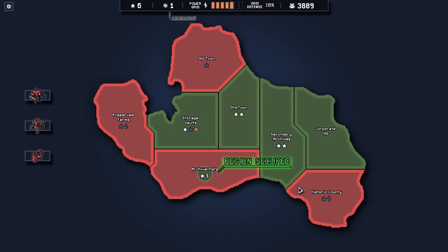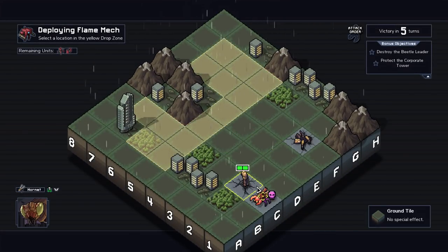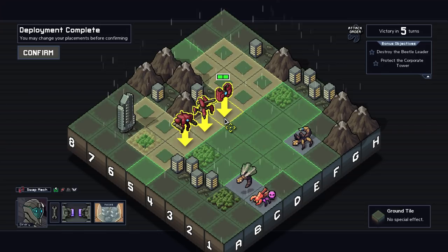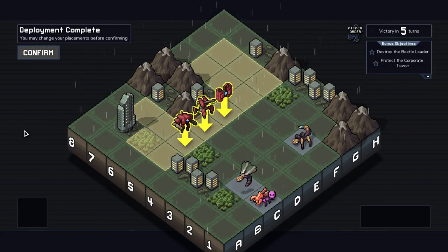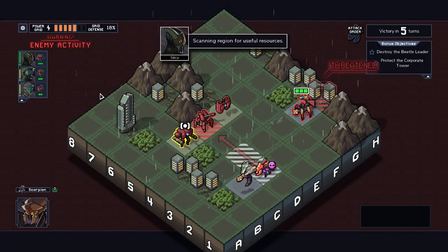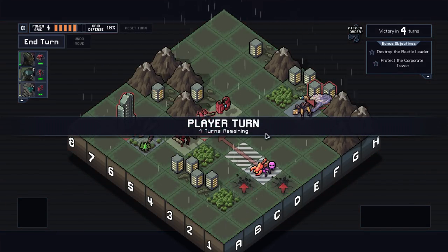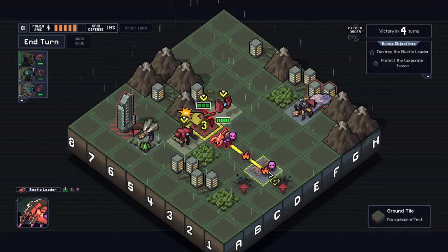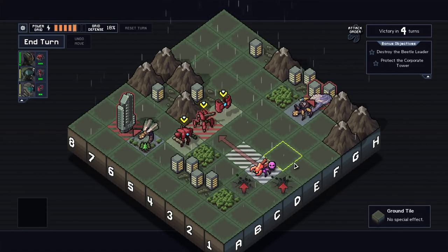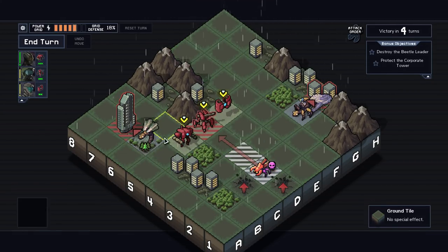There's nothing I can do about that. Back to Corporate HQ — destroy the beetle leader. Alright, this guy's a jerk. Now this artillery — I've got to keep it here because if I put it here it limits the range of things I'm allowed to do with it. I've learned that the hard way a lot of the time. He's going to kill that in one hit. He's also going to set the ground on fire. I don't think there's really many opportunities for me to make him bait him to kill his own thing.